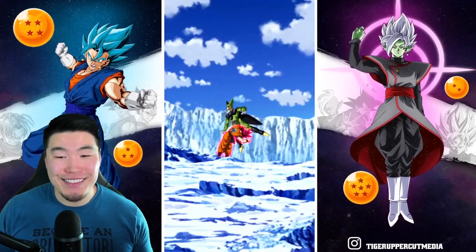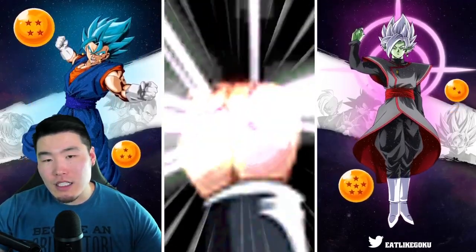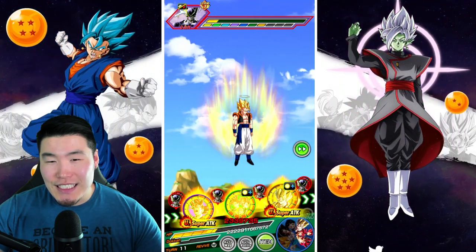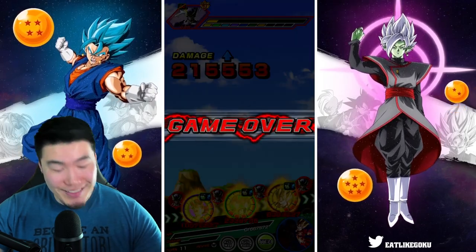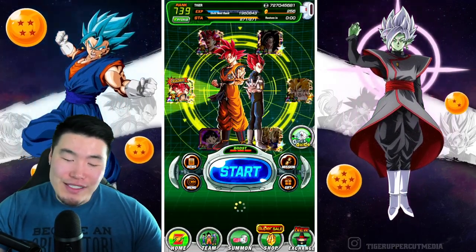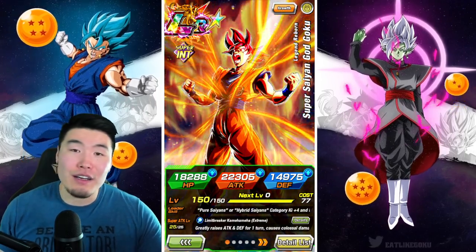Even though this is an unexpected extra phase, I think we can still do this — I still believe. We're going to need Gogeta to dodge for us if we get supered, because otherwise we're dead. He decided not to dodge at all — not going to dodge for you, bro. That is the showcase for LR Godku. Like I said, even if we die at the end, the showcase as a whole is still valid. I just came in a little unprepared because I thought there were four phases and then realized it's five.